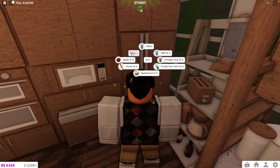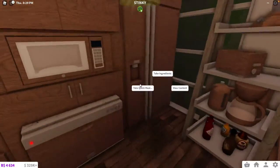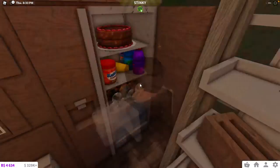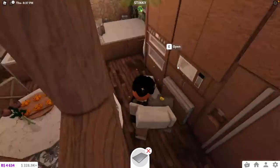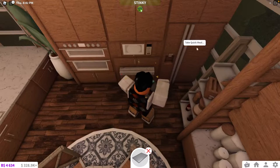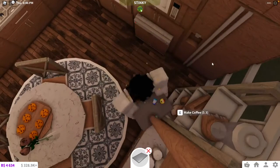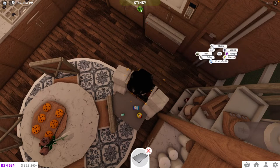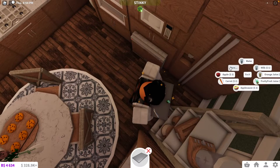So first of all, I want to start off with all these things. Should I get a tray to put them on the counter? No. We're going to get this applesauce, and the fruity fruit juice - yeah, that's what it's called. And we're also going to get the fruit snacks, the string cheese, and I think there's some more as well. It didn't give me my string cheese. Thank you, Mr. Man, whoever is in charge of the refrigerator.